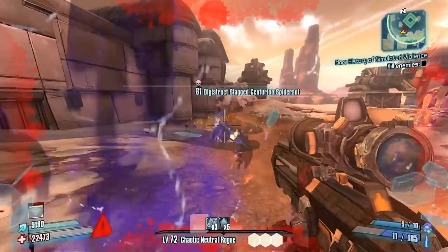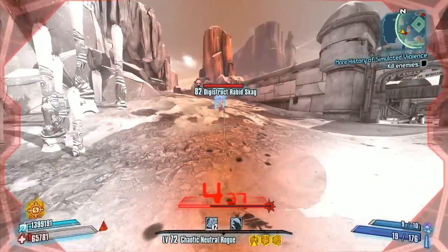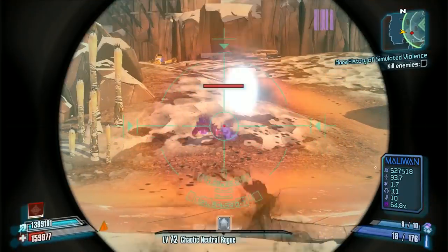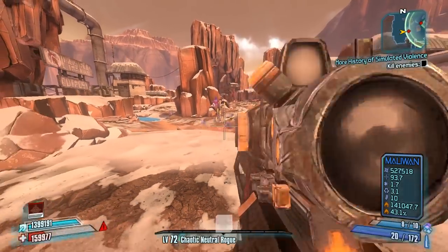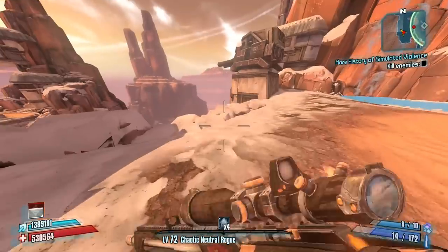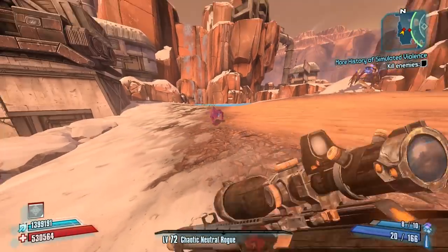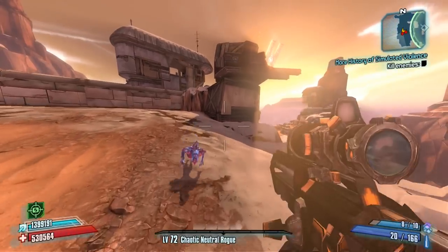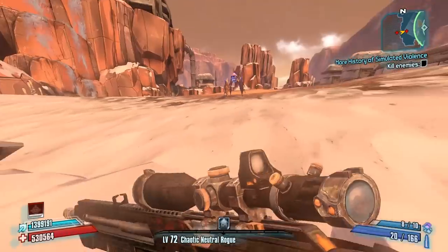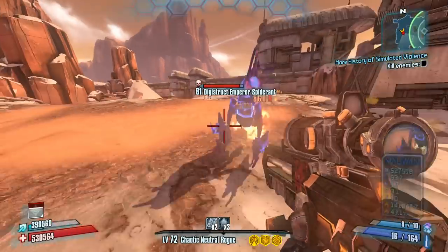You want to get critical hits on these guys, but sometimes they're difficult to crit. Here is a Rabbid Skag — these can be a little tough for all-Sniper Zero. You have to get a well-timed shot with a Pimpernel to deal damage effectively, or have a lot of Critical Ascension stacks. Even then you can miss the critical because he only has his mouth open for a very short time. In most areas where Rabbid Skags spawn, it's easy to convince one to chase a decoy to the edge and then melee him off, saving a lot of ammo.